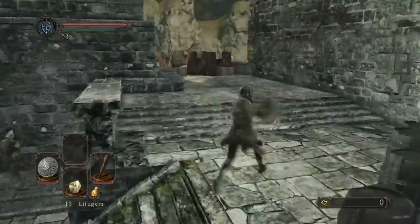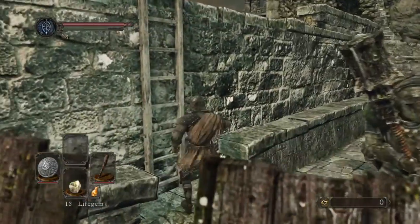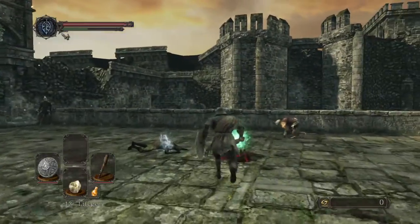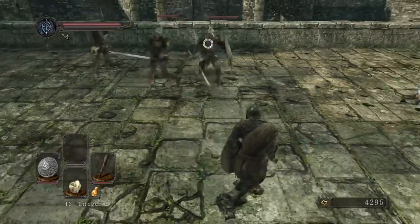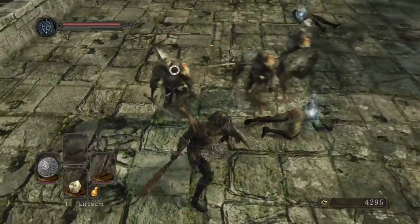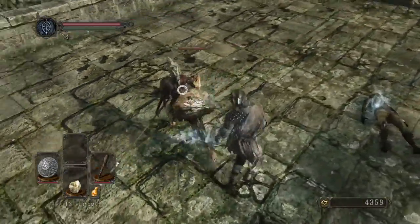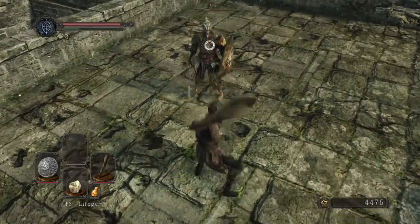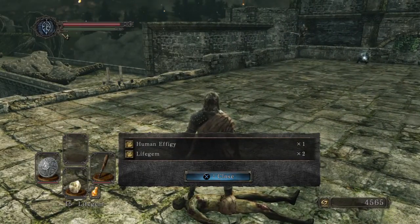Anyways, let's continue — we need to run back up here and get our souls. Oh yeah, now there's a bunch of guys up here, I forgot. Yeah! All right, so there's a bunch of items up here — we got the Human Effigy and we got two Life Gems.